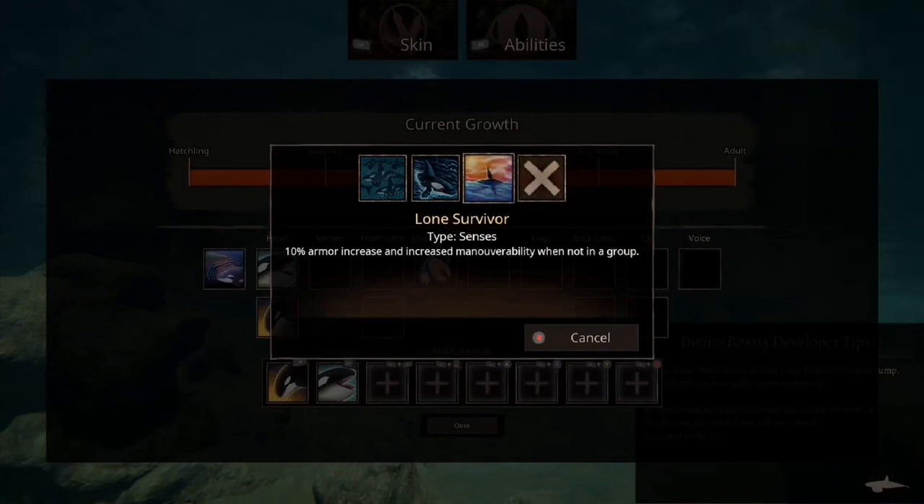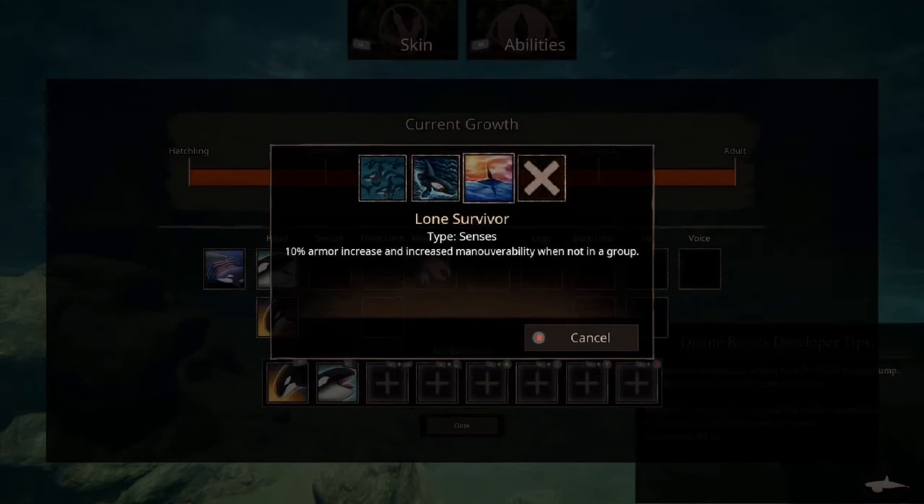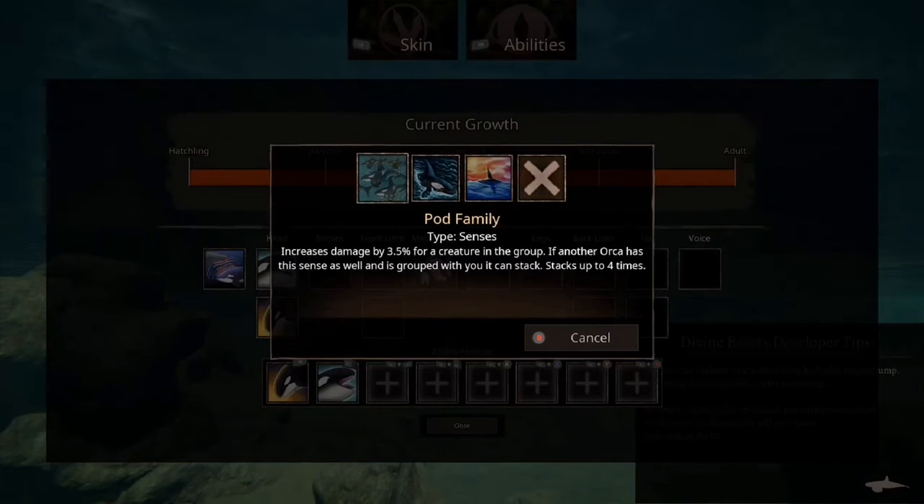Next up we've got Senses. Lone Survivor gives 10% armor increase and increased maneuverability when not in a group. Ambush means your first attack when not in combat deals 25% increased damage. I love these icons, by the way — even the standard stuff has its own nice icons. Next up, Podfamily increases damage by 3.5% for each creature in the group. If another Orca has this sense and is grouped with you, it can stack up to 4 times — someone in the comments can figure out that math.